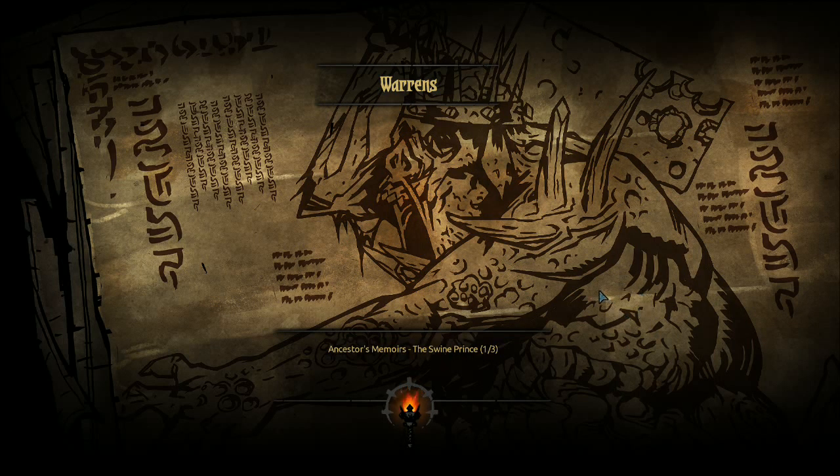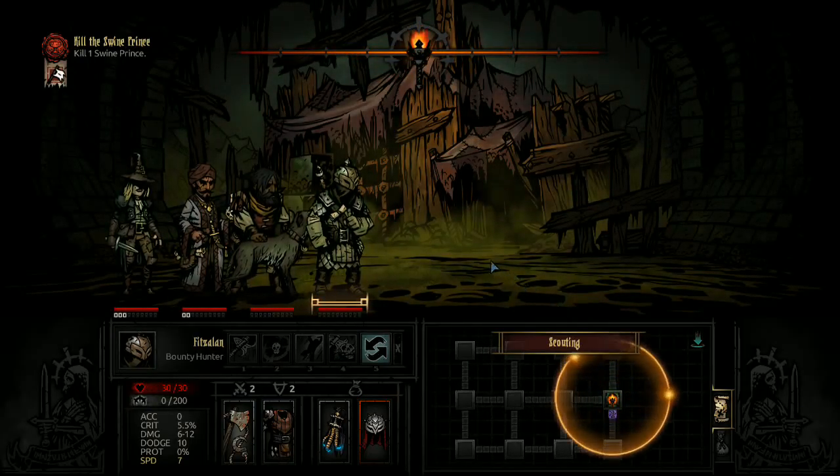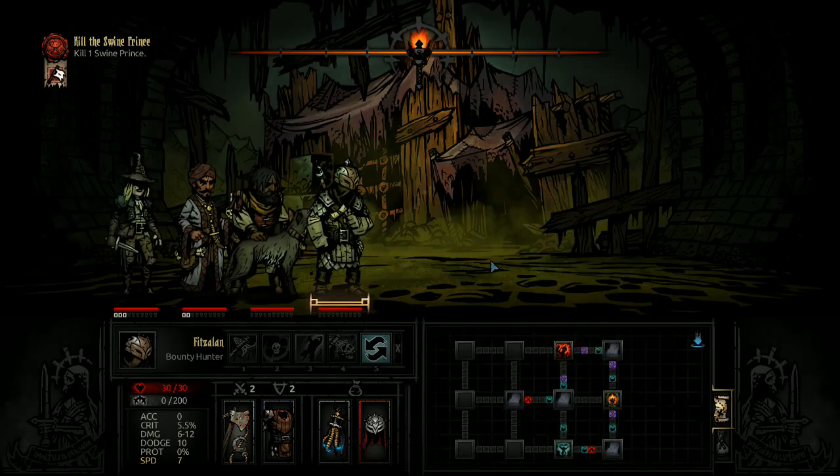The ways and rituals of blood sacrifice are difficult to master. Those from beyond require a physical vessel if they are to make the crossing into our reality. The timing of the chance is imperative. Without the proper utterances at precise intervals, the process can fail spectacularly. A nameless abomination - testament to my failures - it must be destroyed. Always like to have the Ancestor fill in that loading screen.